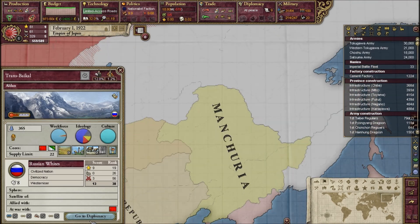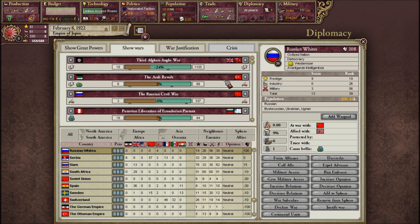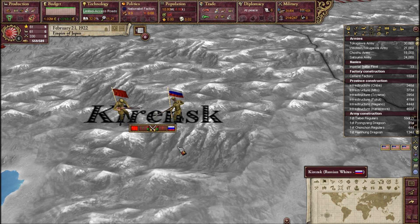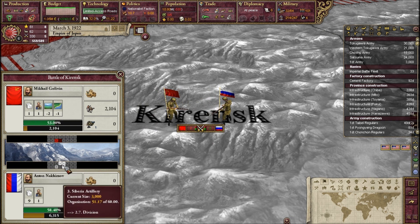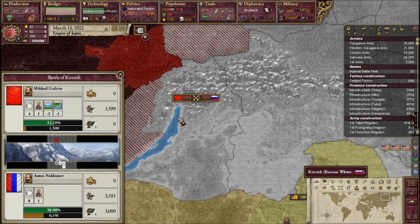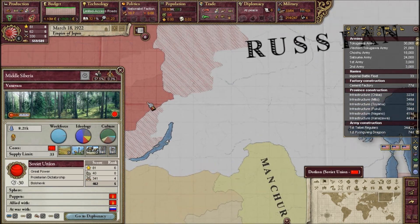Let's see how the Russian Whites are faring against the Union — not very well, it looks like. They'll accept my alliance, but I can't join the war because the Russian Civil War is to unite the nation; I can only join if it's a status quo. Here's a battle between the Reds and the Whites — the Whites look like they're going to win because they have a cannon. The Russian Whites are a combination of royalists and people who want to establish a democracy in Russia.